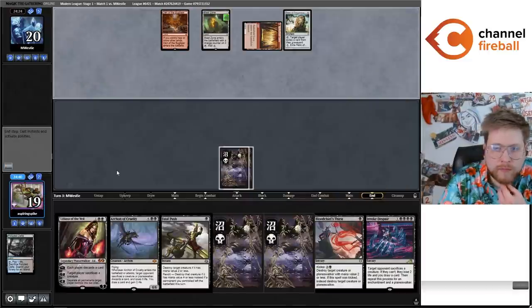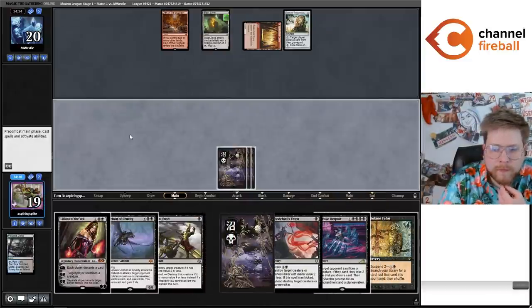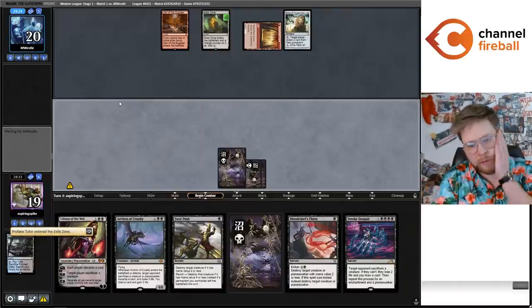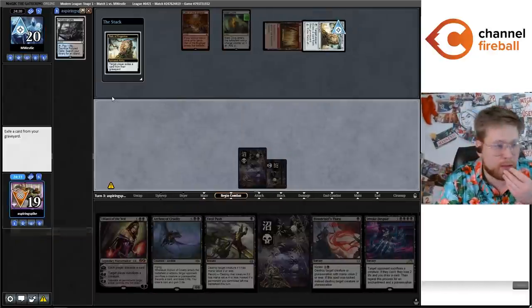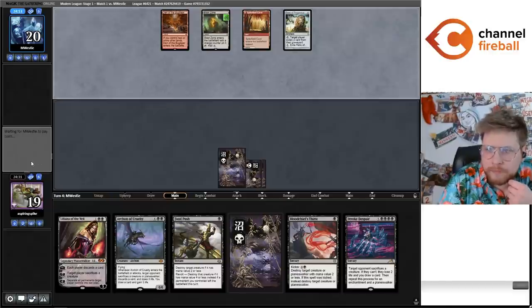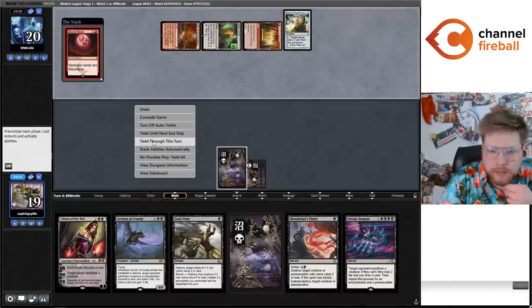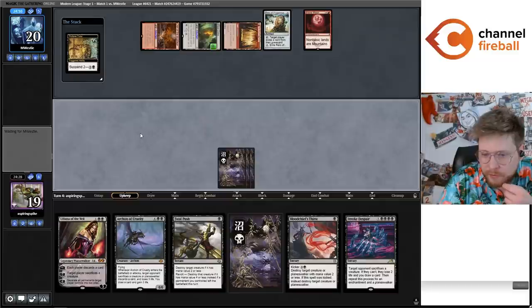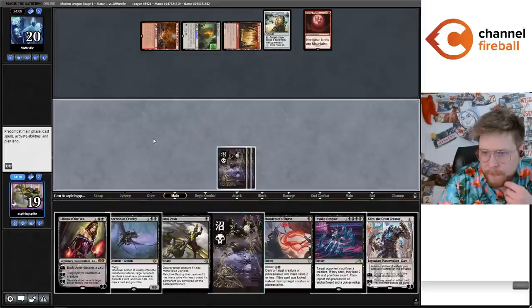I'm going to play the fetchland this turn so I can either revolt-kill a three-mana creature or just get my swamp against a Blood Moon. I'm going to suspend a Profane Tutor here getting Cabal Coffers in a couple turns — that feels pretty important. There's the Blood Moon, so probably not getting Cabal Coffers immediately, but I might just grab another swamp.